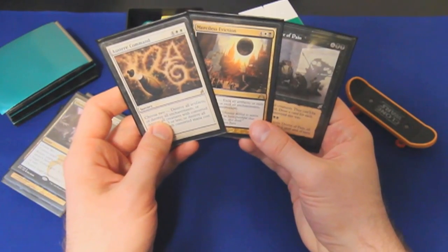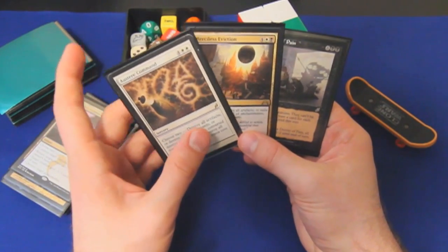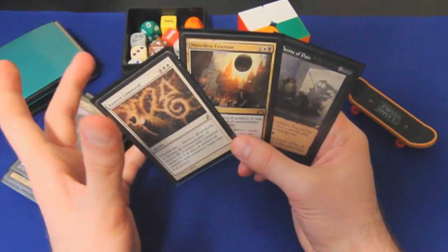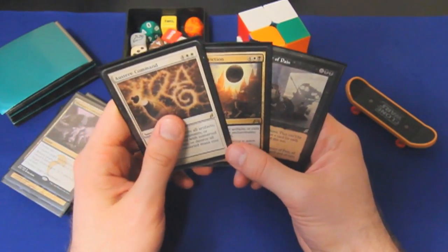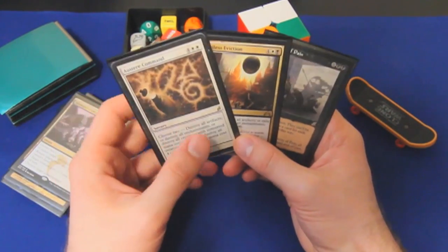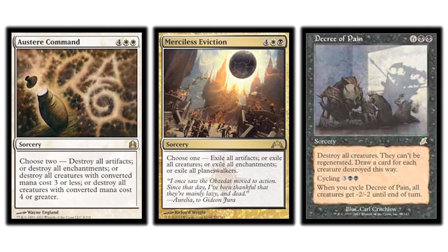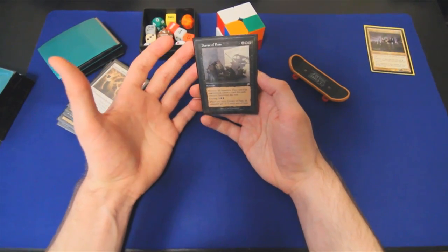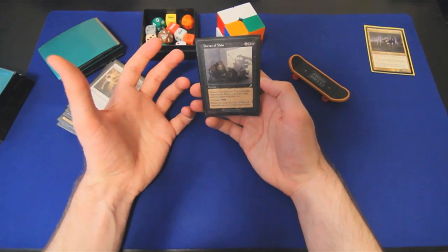I also run three board resets. The first version of this deck ran a lot more of these, but as we went in a more mid-range direction, I stopped wanting to blow up my own board. These do offer some utility — we can normally avoid blowing up our four-drops and five-drops. And Decree of Pain, well, it does blow up our four-drops and five-drops, but at the very least we are drawing a card for every creature on the battlefield, which puts us in a much better position to rebuild faster than our opponents.